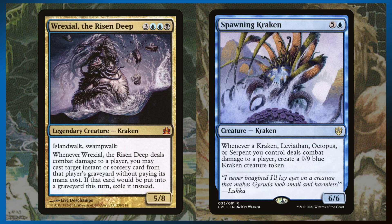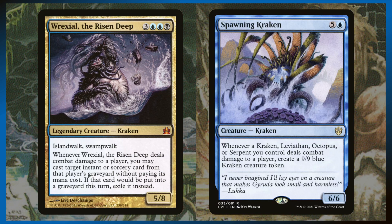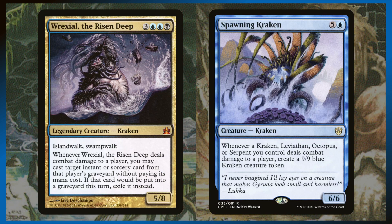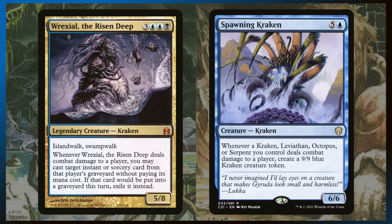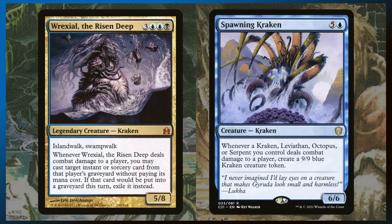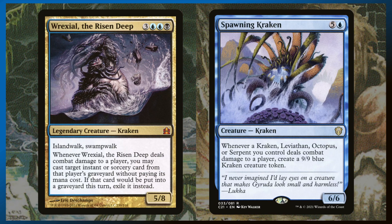These are the two sea monsters that care about connecting for damage. Wrexel the Risen Deep — a 5/8 with Island Walk and Swamp Walk. Whenever it deals combat damage to a player, you get to cast an instant or sorcery from that player's graveyard without paying its mana cost, then exile it. Say someone has an extra turn spell in the bin, or even just a Rampant Growth, Cultivate, a removal spell — it's so much value. With Island Walk and Swamp Walk, there's going to be someone with an Island or Swamp at the table because of dual lands and Triomes, so Wrexel will be able to connect basically every game.